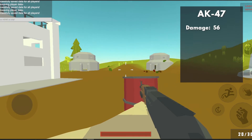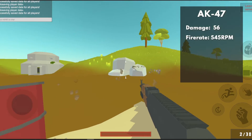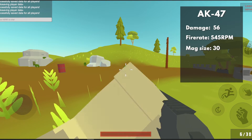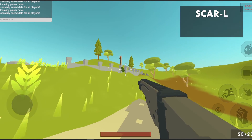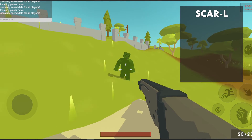The Desert Eagle. This isn't just a pistol — it's a hand cannon. Chambering only 8 rounds but dealing a whole 50 damage at up to 200 meters away. The rate of fire is pretty slow though, at 200 rounds per minute.